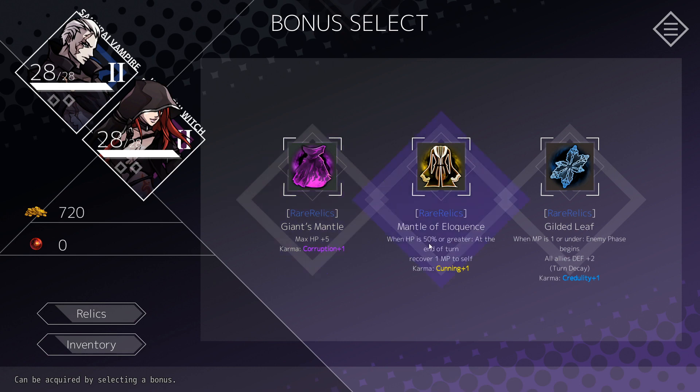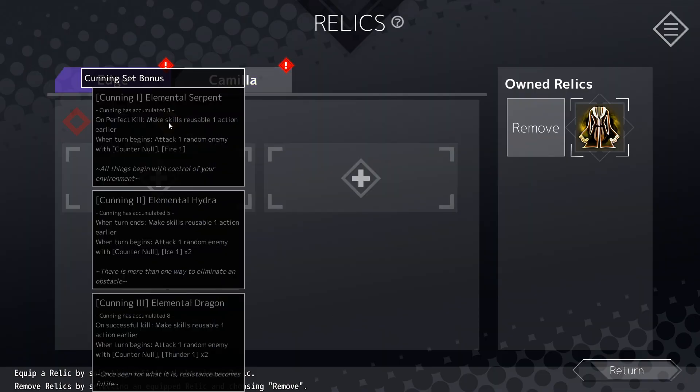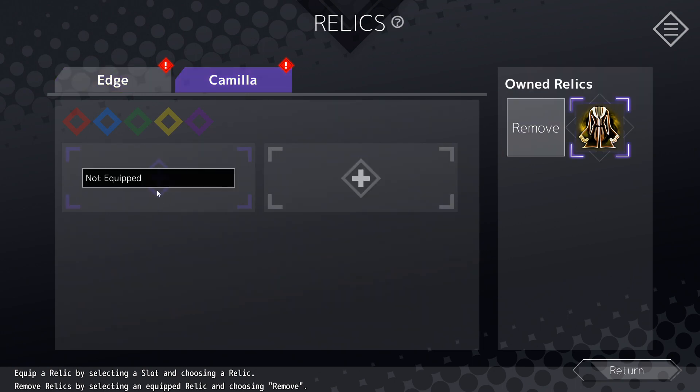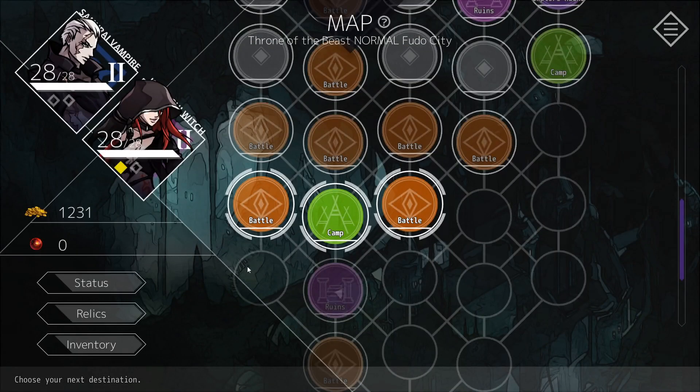The options are: plus max 5 HP; when HP is 50% or greater, at end of turn recover one mana point to self — actually quite good; or when mana point is one or under, enemy phase begins, all allies defense plus 2. I think I like the extra mana — we're going to grab the cunning relic. The first effect of cunning at 3 karma would be: on a perfect kill, make all skills usable one action earlier, and at the beginning of each turn, attack one random enemy with fire for one. That's a really cool passive ability.